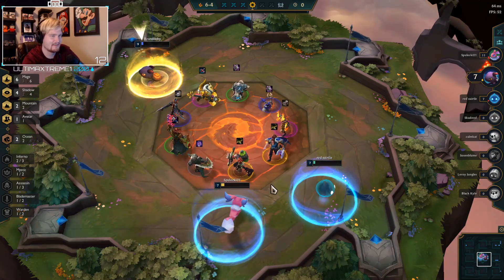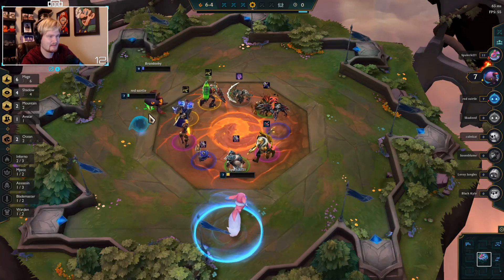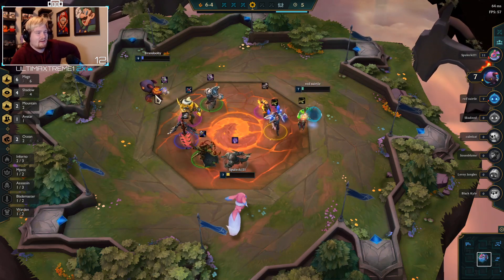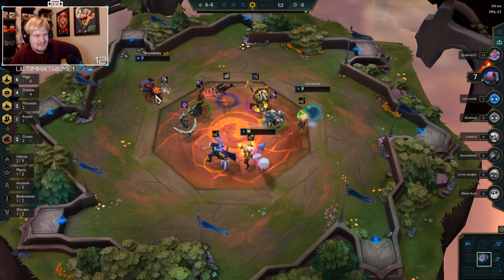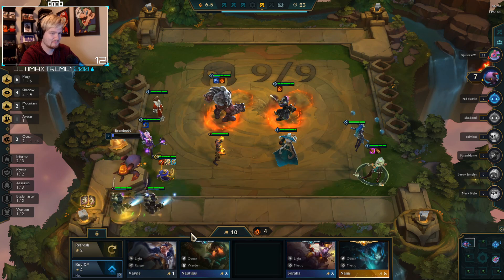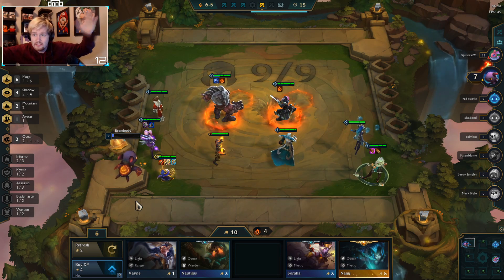All right, what do we want? There's nothing I need here. Let's take an NLR for the Veigar so she does a little more damage. There's the... oh my - this is the perfect team comp, that's the perfect team comp. What do you do?